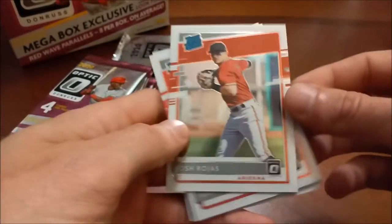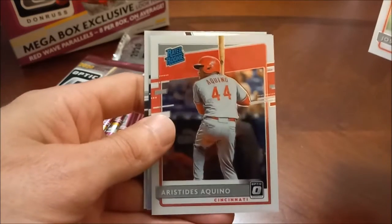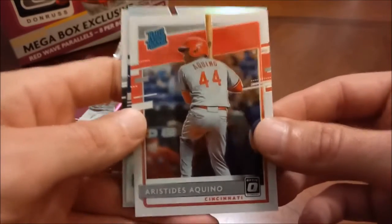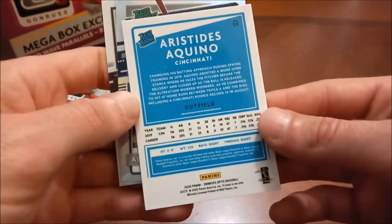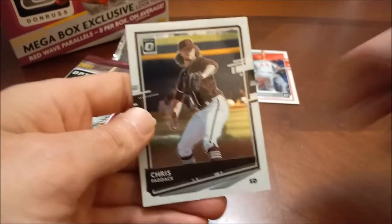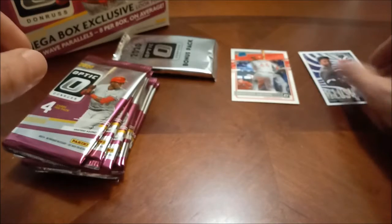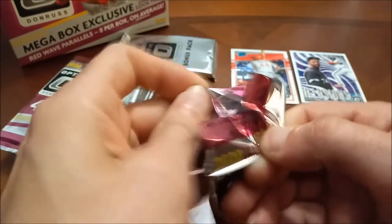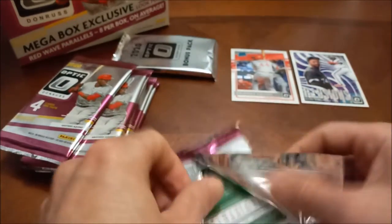Chris Paddock on the back there. First one is Josh Rojas rated rookie, there's the Aquino rated rookie — a nice score there, even though it's just a base. I didn't have this Aquino. Then we have Alex Kirilov, that is number RP8, a rated prospect — a decent one there. And then Chris Paddock. I'll put Aloy down on the table as well — one of the young sluggers for the Chicago White Sox.